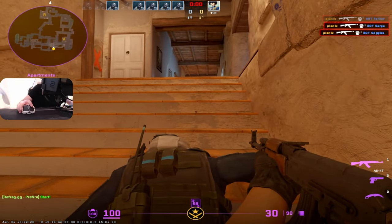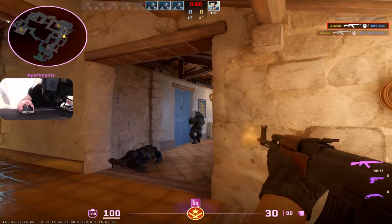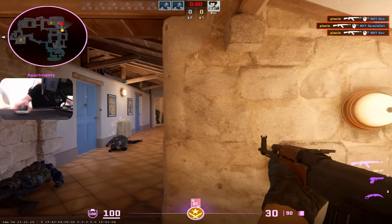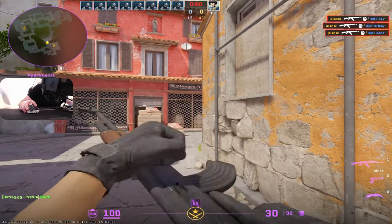Here I'm going to be crouching and standing up with my crosshair already on the angle. On these angles where you can stand up, instead of pressing W and S it's probably better to stand up into the guy rather than counter-strafing with S — that's what I prefer.